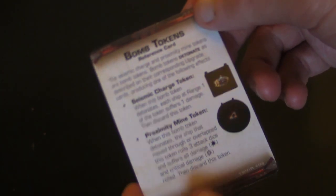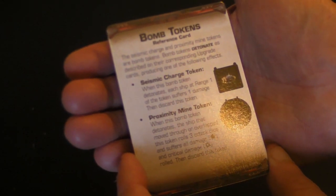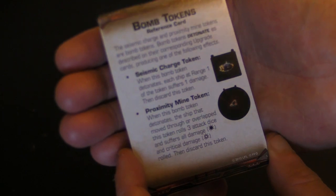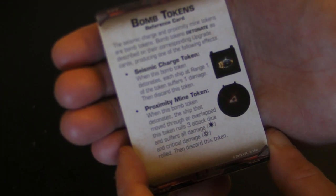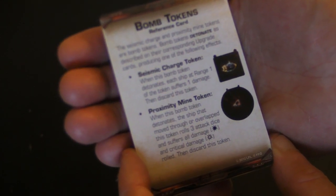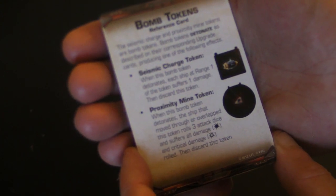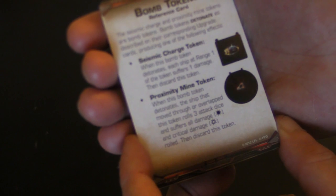And this card covers the bomb tokens. There are two different types of bombs: a seismic charge token, which drops behind you at range one and when it explodes the ship suffers one damage; and a proximity mine, which also drops behind you, and any ship that touches it causes you to roll three dice — suffering all damage and critical damage results.